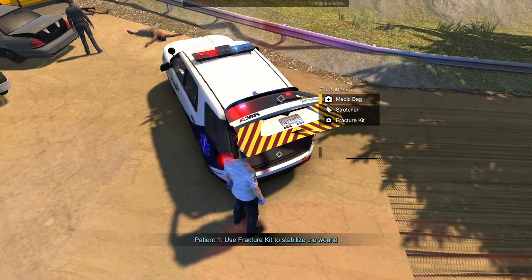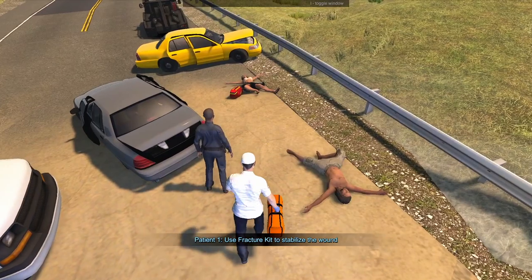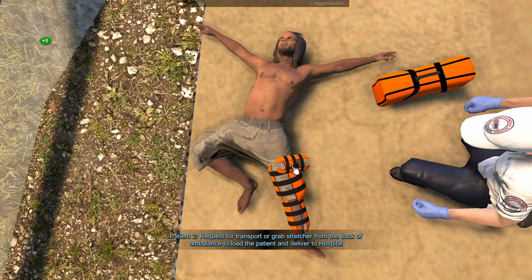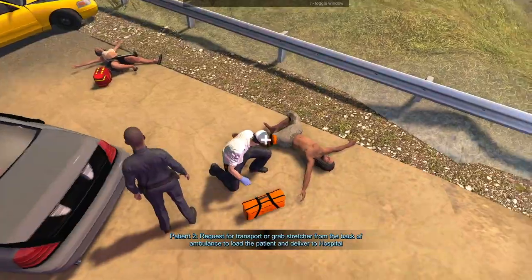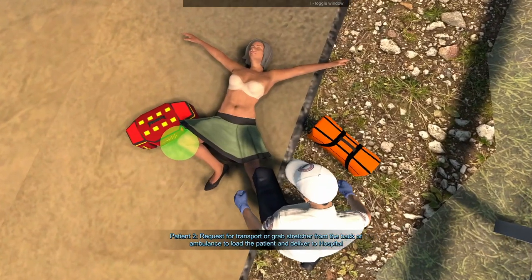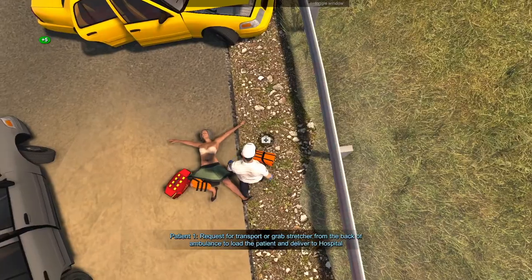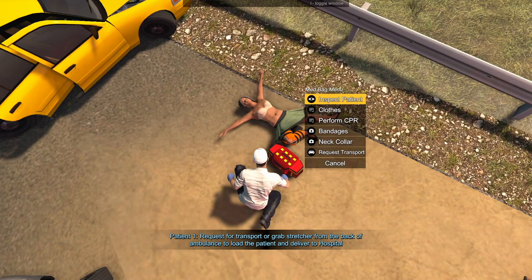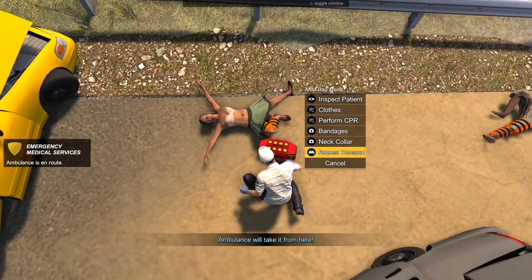Let's grab the fracture kit - there should be two in here so this should work for both of them. Let me pick this up and put one on this person. Then we will call for two ambulances - request transport. Let me just pick this up as well. And I always like putting a neck collar on them just because I think it makes sense to do.